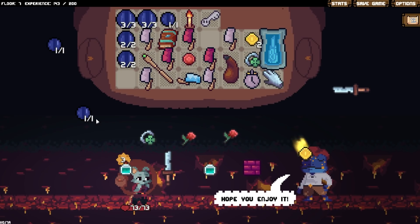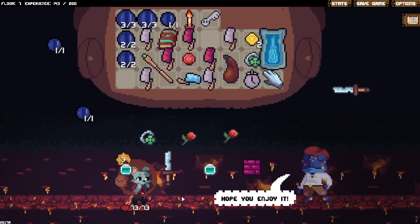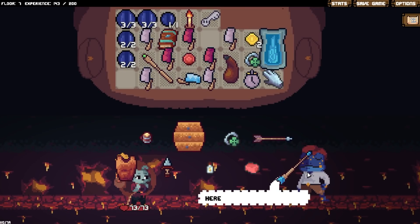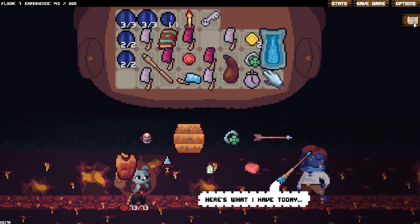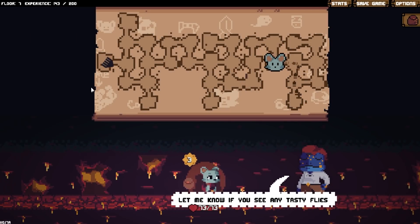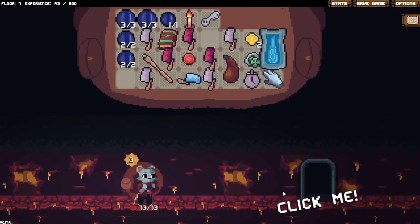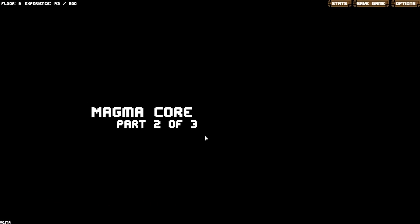I'm gonna sell this other mana stone here. We just want to keep this loop here — that's the way I'm gonna stay alive. At some point I might have to rethink this entire everything. I was afraid there would be another cleaver in this store and I wouldn't be able to afford it, but we're good. This is a weird cleaver run.